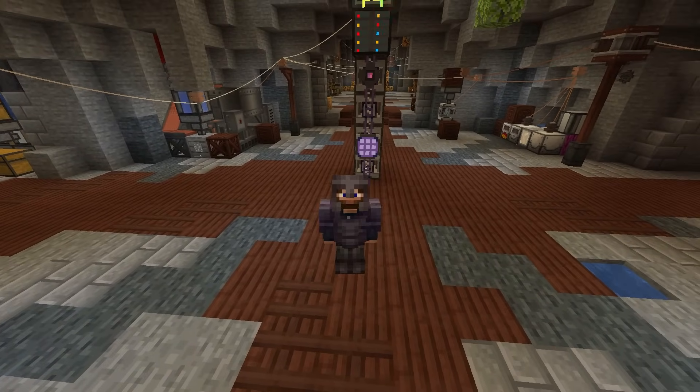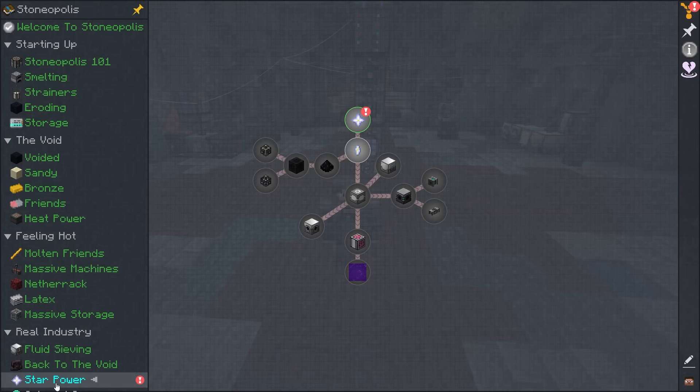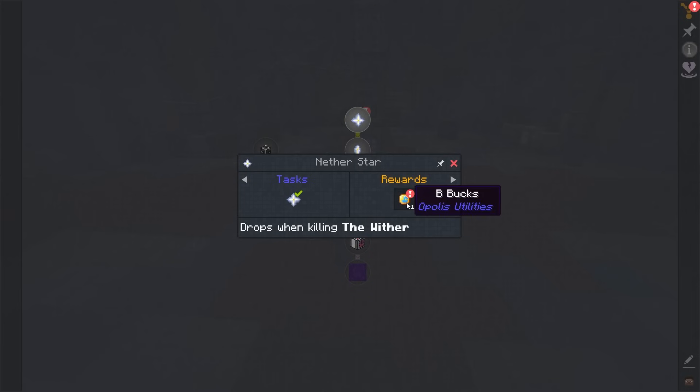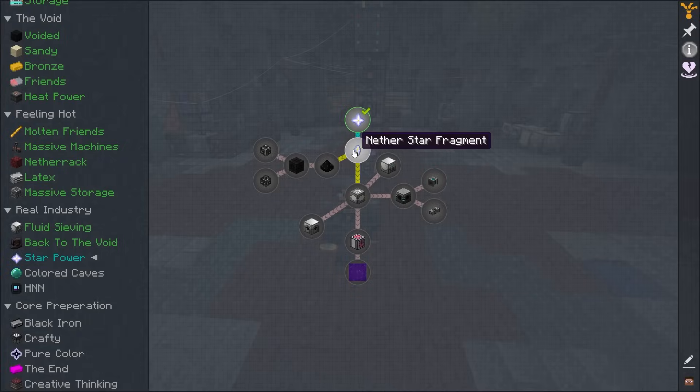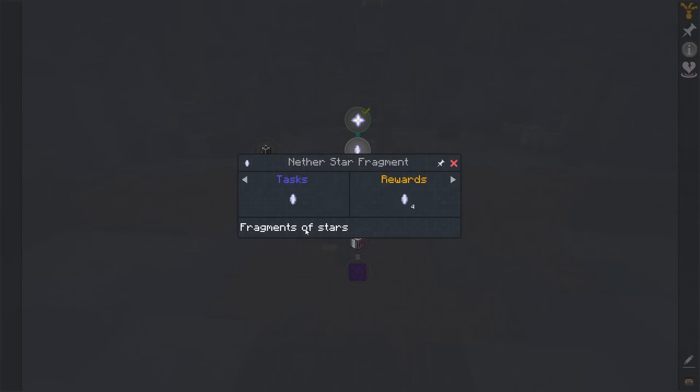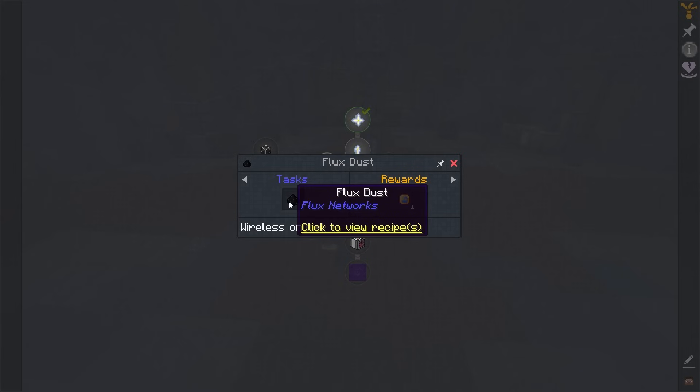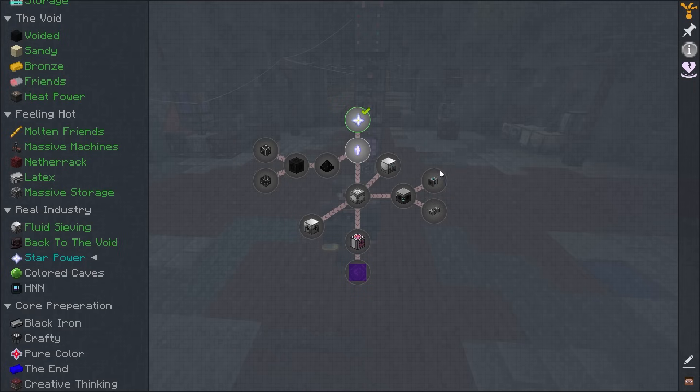Now that we have ourselves a nether star, this opens up a new chapter called Star Power. We get it from killing the Wither, but we need to turn this into nether star fragments — fragments of the star — and we get four extra. It looks like we're getting into flux networks with this. That is so nice that we could use this for flux networks. And it does seem like we might be killing a few more of these.